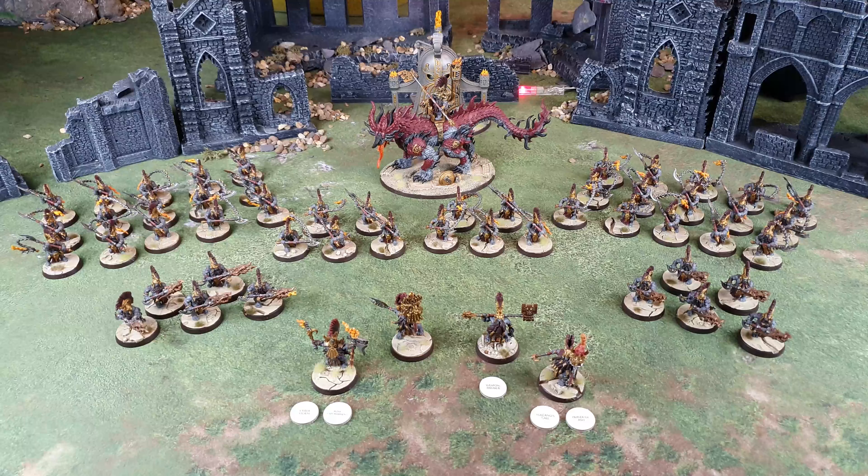The Runefather on Magmadroth has the Artifact the Tyrant Slayer and the Magmadroth trait Coldhearted Ancient. I also have a Runemaster with Prayer of Ash and Volcano's Call. For basic troops I've got one squad of 15 Hearthguard Berserkers with Pole Axes, two squads of 5 Hearthguard Berserkers with Pole Axes, and two squads of 5 Auric Hearthguard Berserkers.